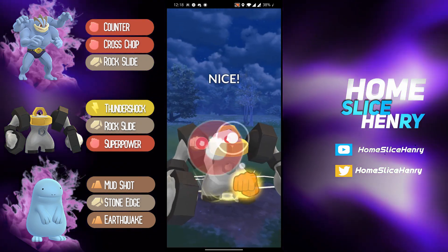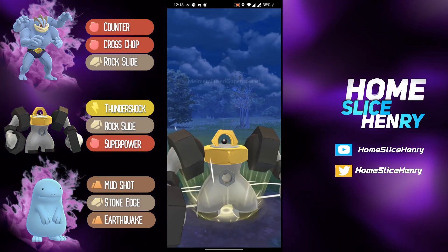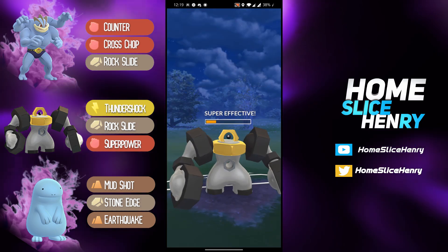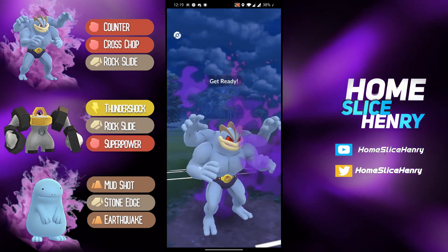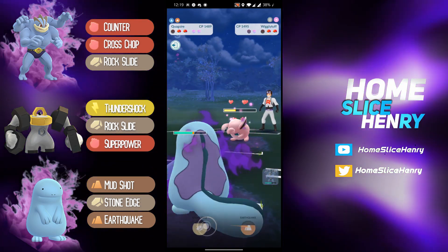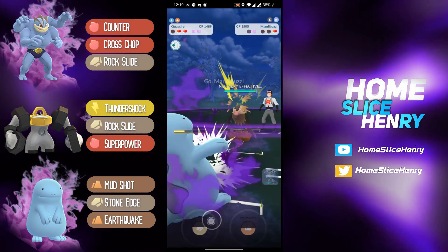Baits out a Scrafty — should be able to get a shield or two thanks to these Superpowers with the Scrafty. Gets the shield, nicely done there, and is going to be able to do a nice amount of chip damage versus this Scrafty. Scrafty decides to throw the Power-Up Punch — they probably could have countered down, and that may have actually been the slightly better play, giving you more energy to throw at the Shadow Machamp. Now he just gets farmed down. But with Wigglytuff you can go Cross Chop because that at least hits for heavy neutral. And it's time for Quagsire.